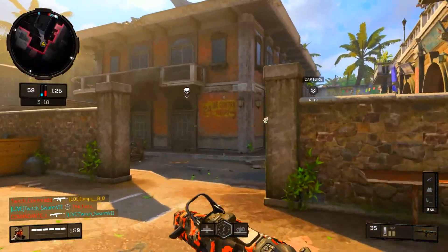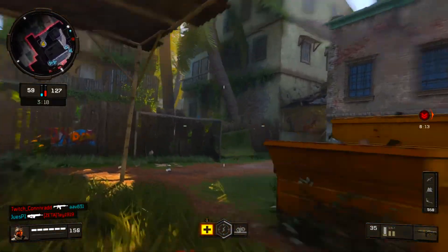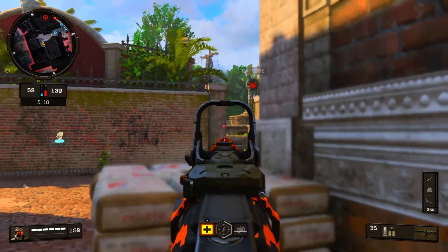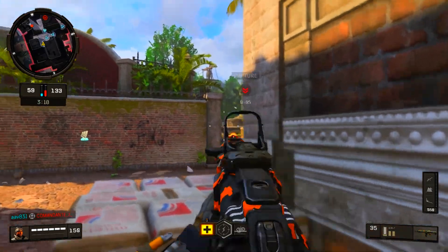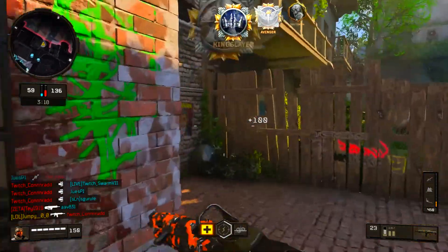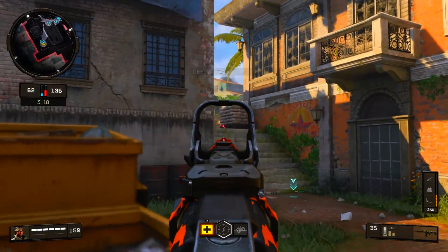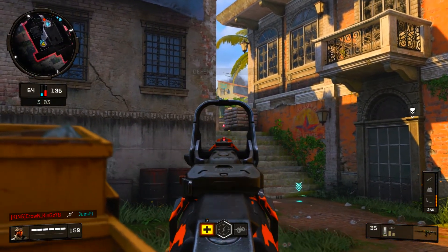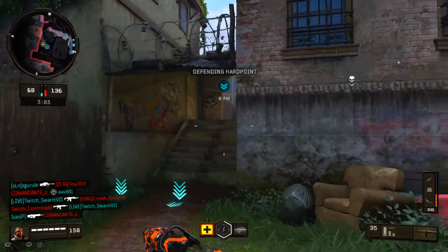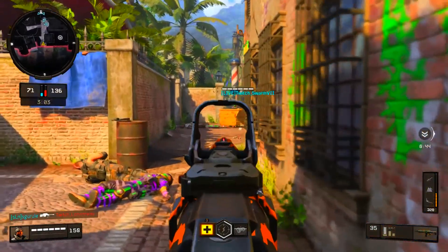We're going to break down these weapons in a simple but in-depth way, and we're going to talk about recoil first before getting into attachments and class setups, because recoil is one of the most important things in this game. There is predictive recoil in BO4, meaning the recoil pattern stays consistent — no random changes — so it really allows you to master the weapon and get comfortable with it. Let's go to these two clips of the ICR: one hip firing and one aiming down sights with no attachments.